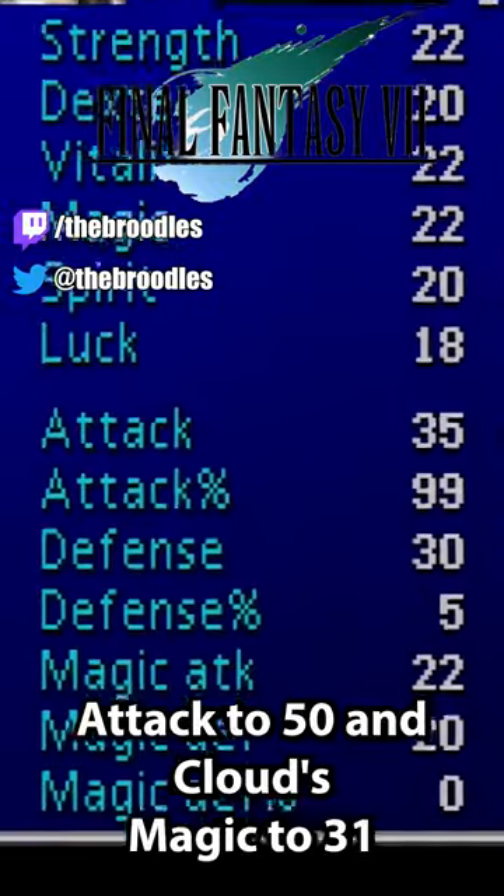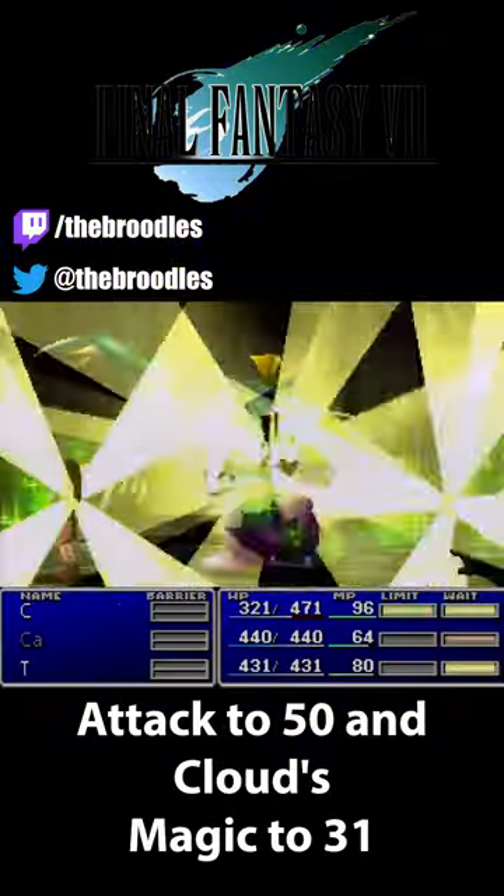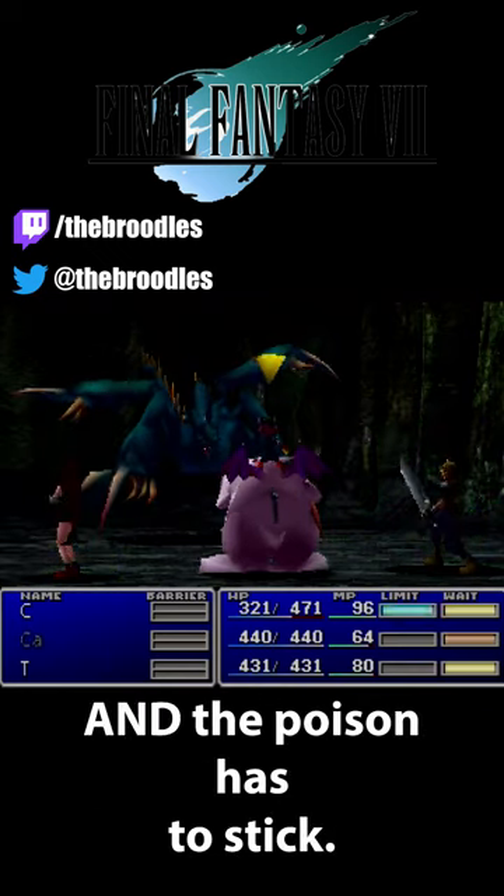The first step is to get Tifa's attack to 50 and Cloud's magic to 31. Then we need to cast Bio with Cloud, and the poison has to stick.